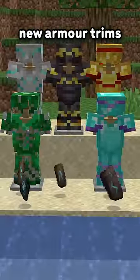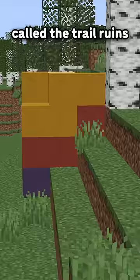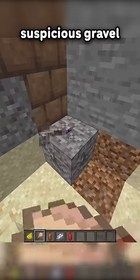We also have five new armor trims, one of which is found in ancient cities, the other four found in a new structure called the Trail Ruins, where you get them from brushing suspicious sand and the new suspicious gravel block.